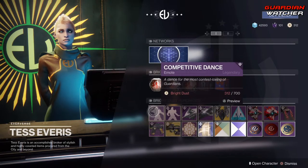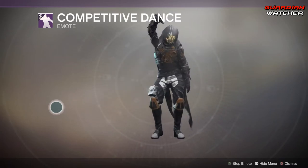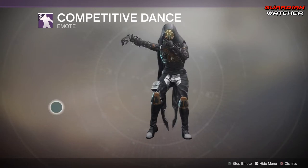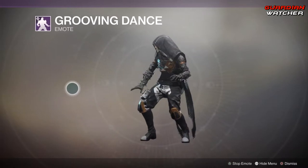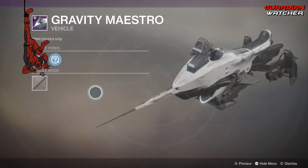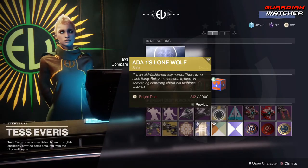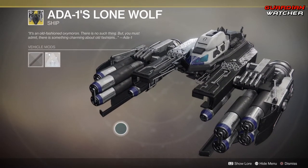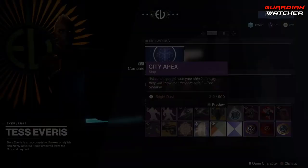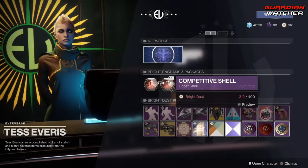For the week, we have Competitive Dance, then Grooving Dance, a wonderful Sparrow, another Sparrow, Ada-1's Lone Wolf Ship — and I'm not going to lie, Ada-1's Ship looks pretty badass. Then we have City Apex, another ship, a Ghost, and coming up with Random Mods, another Ghost.